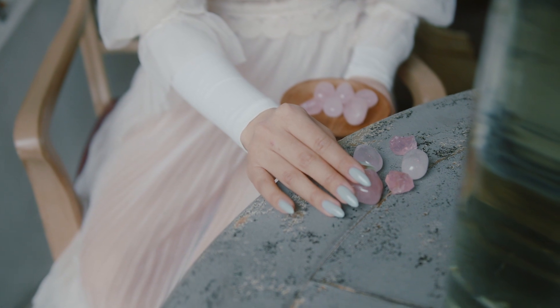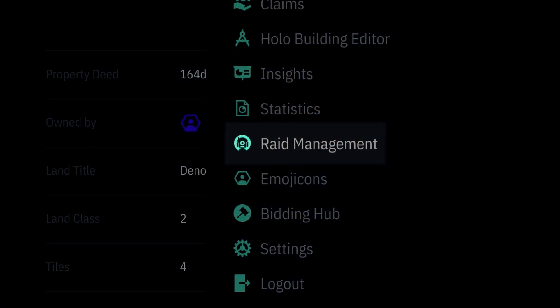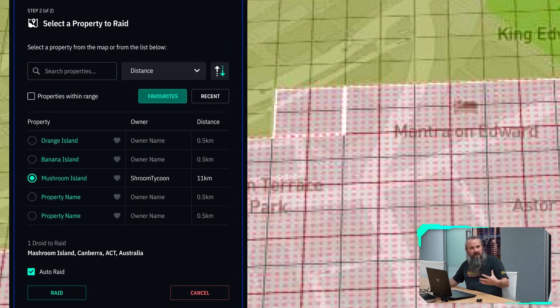We won't know if the properties we're trying to raid have uncollected Aether or not — it will be trial and error. So, checking if your raid was successful and creating a favourites list to raid where you know you've found Aether in the past will be pretty much crucial if you want to increase your success rate.